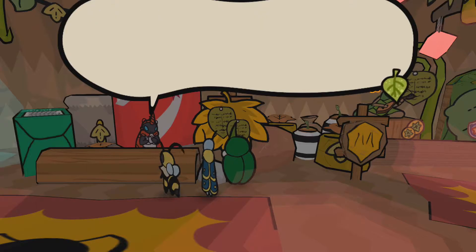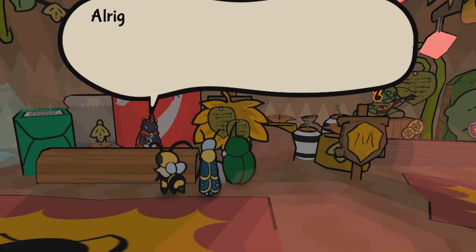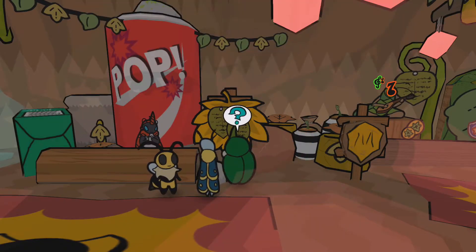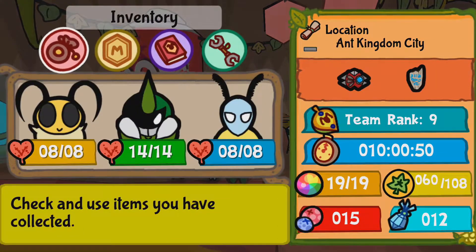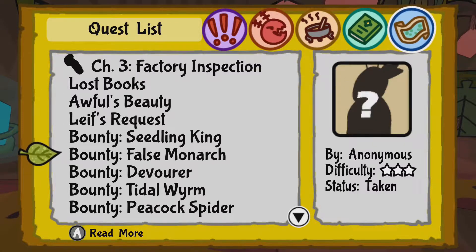We'll take all of them, obviously. Bounty Devourer: defeat the Devourer hidden somewhere in the Golden Path, bring proof of its elimination to Dopple to receive your reward. Lots of bounties here. Tidal Worm: defeat the Tidal Worm hidden somewhere in the Lost Sands, bring proof of its elimination to Dopple. Peacock Spider: defeat the Peacock Spider hidden somewhere in the Metal Lake. And there's also the False Monarch — bring proof from the Forsaken Lands. Alright.